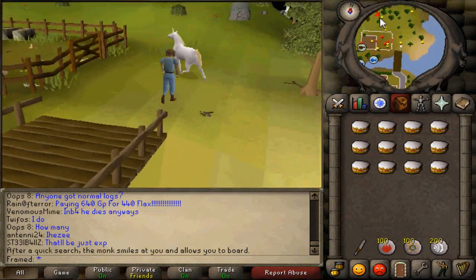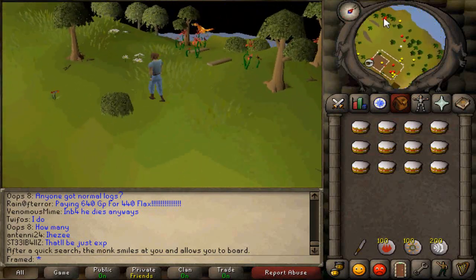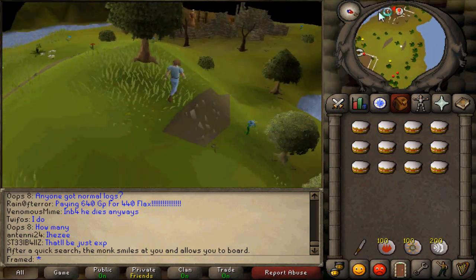Next, follow the path I take until you reach a monk. Scroll through a bit of dialogue and select the second option.